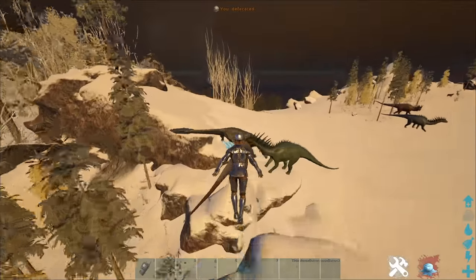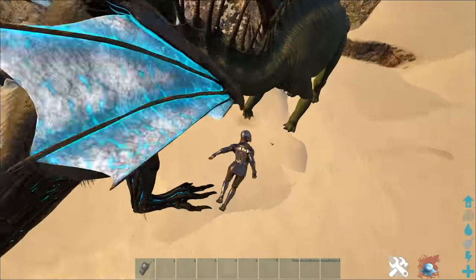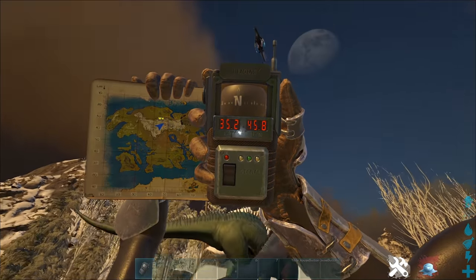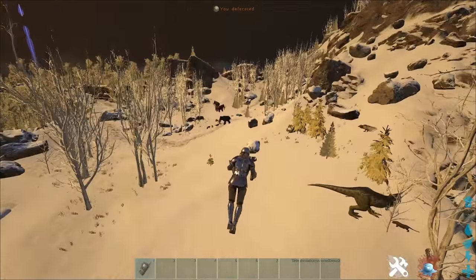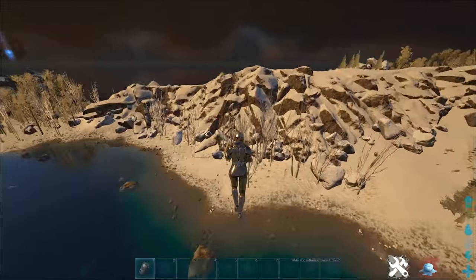Here I found a Managarmr. They actually spawn in the snow like they do on Extinction and Genesis 2. This one is at 35.2, 45.8 and it's actually being attacked by some Amargasauruses. I'm pretty sure they just spawn anywhere in the snow. I've only found one or two so far — they are very, very rare, but they do spawn here.